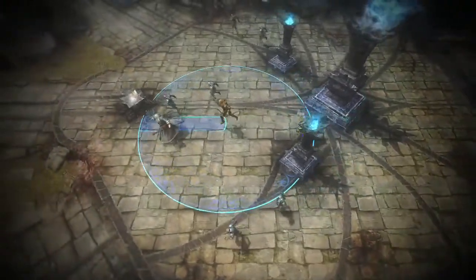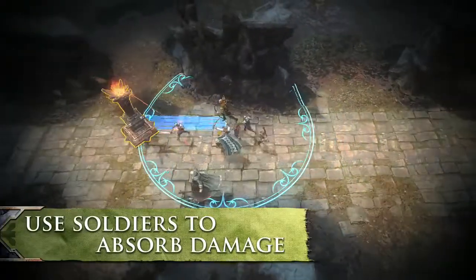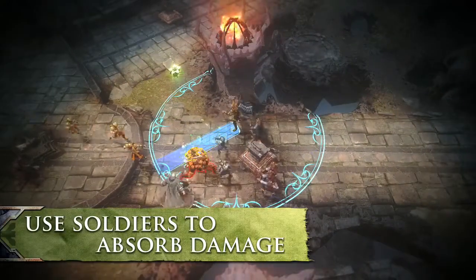Soldiers spawn at the base and travel down the lanes. Use them to soak up damage from towers, soldiers, and enemy Guardians.